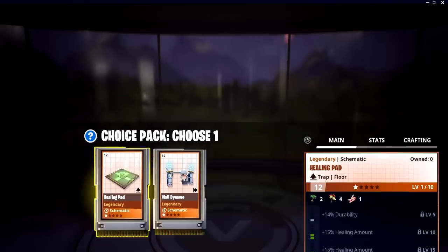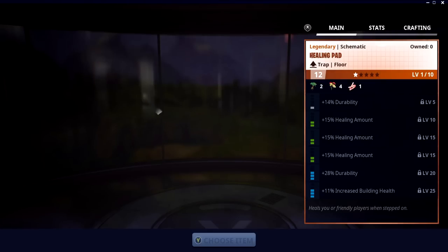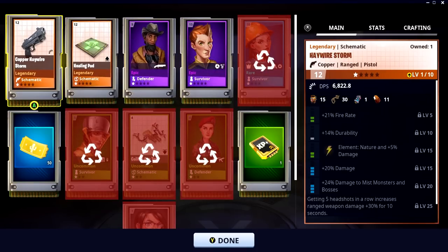Yes, Gilded Gary, my friend. Look at this — a healing pad. Three healing amounts, with two durability and increased building health. This would be good, because this can be a floor trap that we whack on the 45s around any builds to get increased health on those builds, whilst also giving us something to heal from. That is PogChamp, actually. Very happy about that.